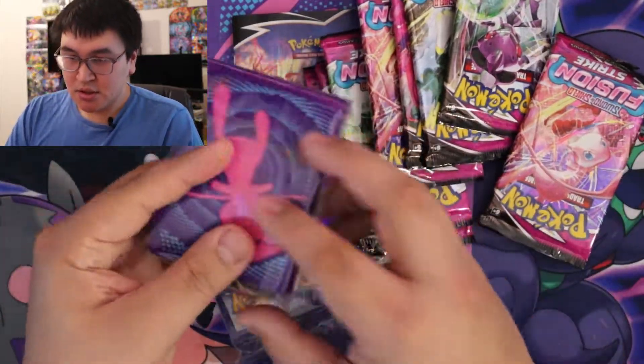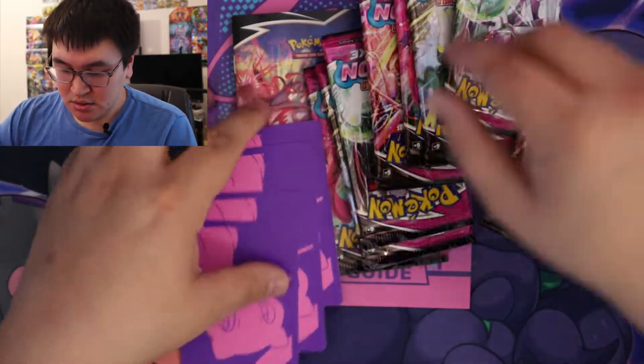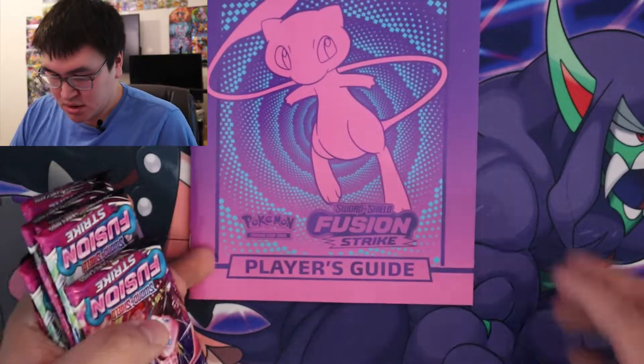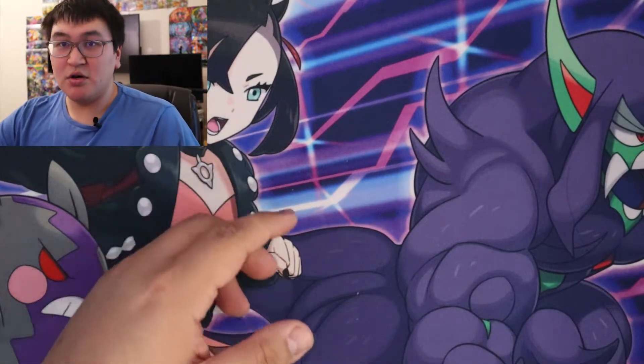So we have the dice, the burn and poison, the sleeves, the energy, the dividers, the eight packs, the rulebook, and the box. So yeah, let's get into the packs right away.